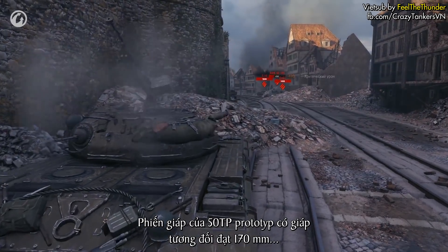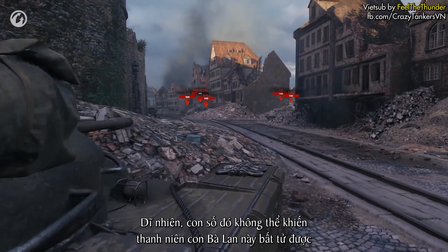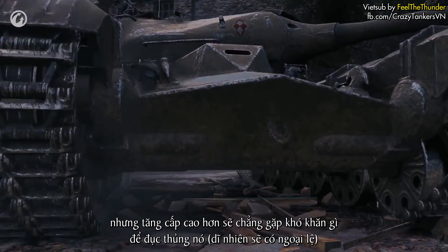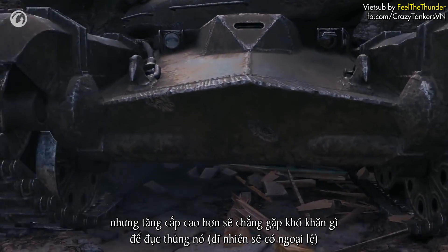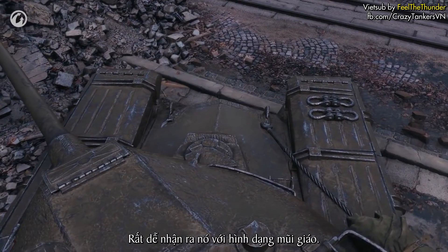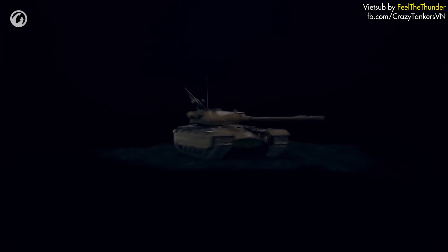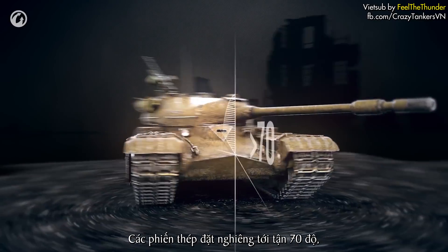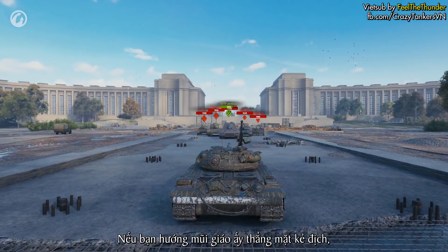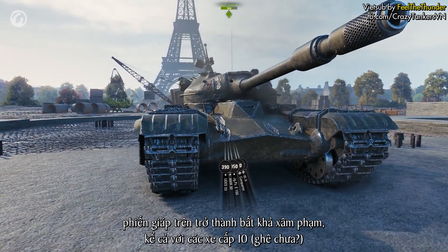The 50TP's lower plate has an effective thickness of 170 millimeters — a good value, but it won't make the tank invincible. This will be problematic for Tier 6 or 7, but higher tiers won't have any trouble penetrating it, with a few exceptions. The upper plate forms a pike nose — don't say it's the same as the IS-3. The armored plates are set at an angle of more than 70 degrees, greatly increasing the chance of a ricochet. If you're looking straight at the enemy, the upper plate is impenetrable — even for Tier 10s.